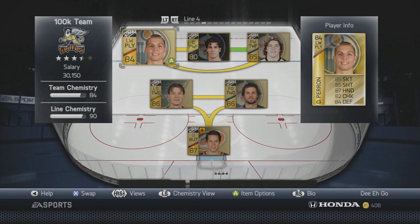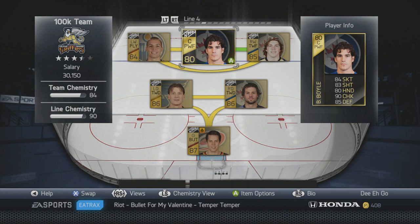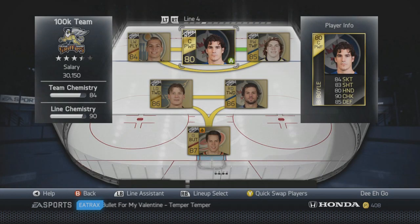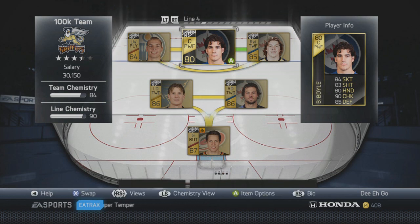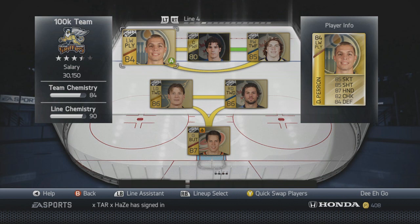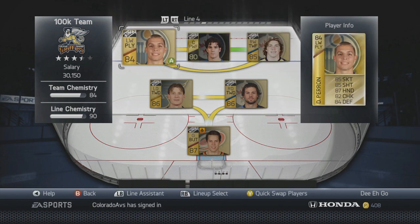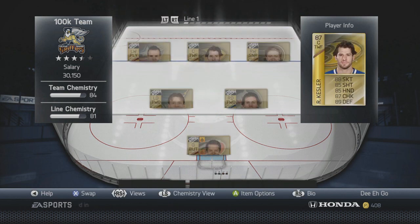Line four has TJ Oshie, team-of-the-week Brian Boyle, and David Perron. This line is relatively cheap, excluding the team-of-the-week Boyle. I actually look at the top teams and leaderboards to see what players people are running, and I see a lot of top players using team-of-the-week Brian Boyle, so I decided to try him out. TJ Oshie is just a solid two-way forward, which is hard to find. David Perron fills the right wing since cheap playmaker wingers are hard to find.